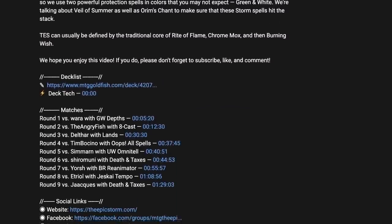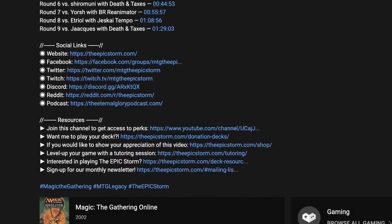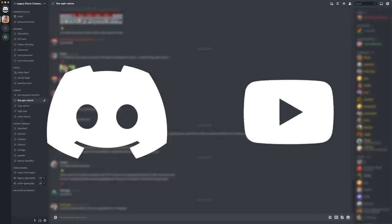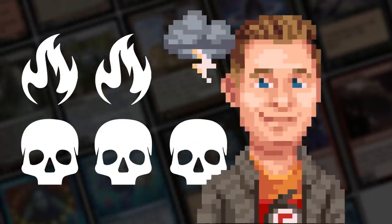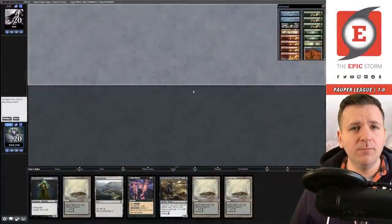If you haven't joined already, I'd recommend opening up our description and joining our seven social media networks. I'd strongly suggest joining our Discord server — in there you'll find others looking to improve their Storm game and grow as a combo community. If you're a member of our YouTube channel, sync your account to Discord to unlock our private members section with the latest deck list concepts and much more.